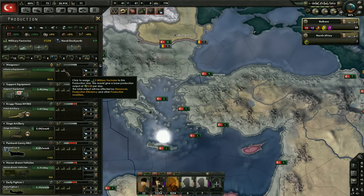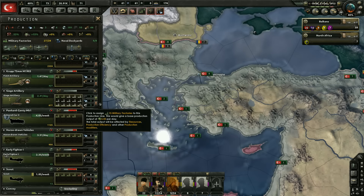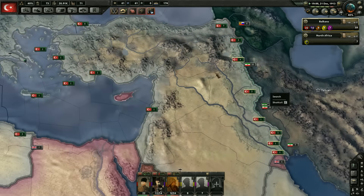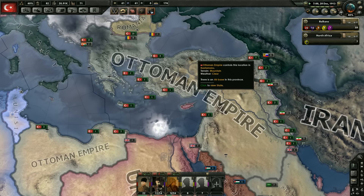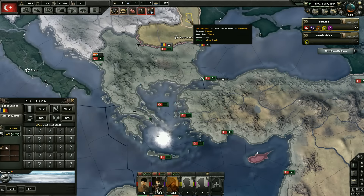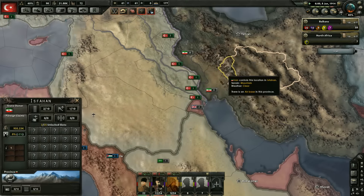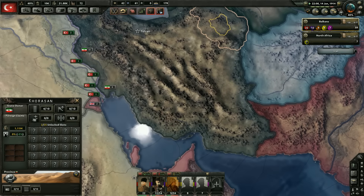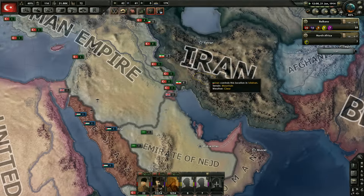We don't need infantry equipment right now — we're going to put a factory into support equipment since that's what we need most. We've had a lot of issues getting support equipment, and I think a large part of that is steel. We just don't have a lot of steel in our empire right now. Romania only has wood. But if we can conquer Persia, we'll get a huge amount of oil.